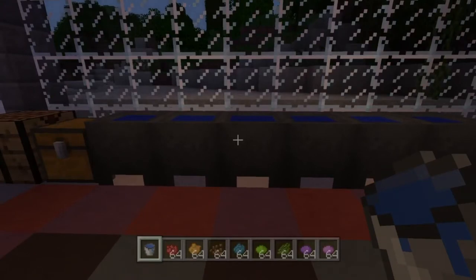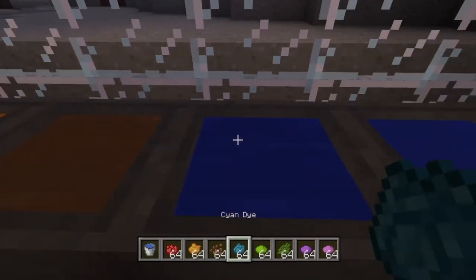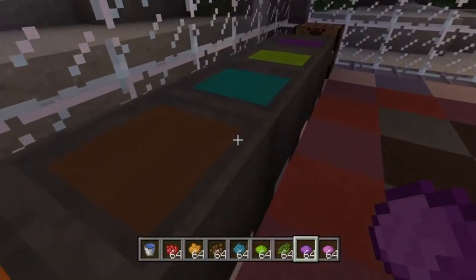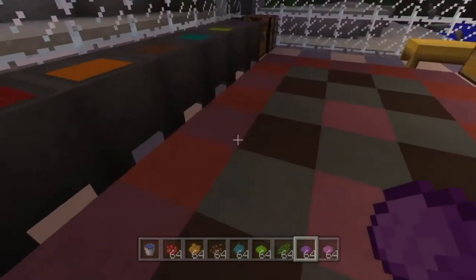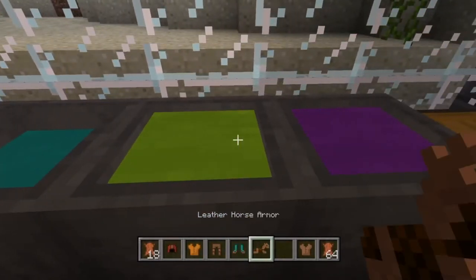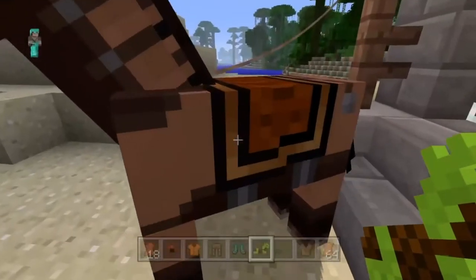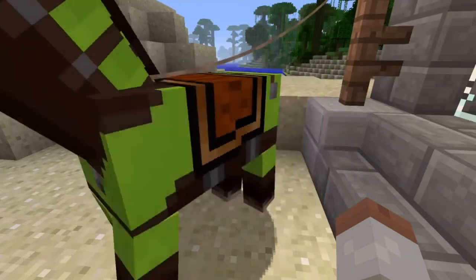Not only can we add potions to cauldrons, but we can also dye the water held within the cauldron. All you need to do is get whatever dyes you want and add them in. You can see we've dyed the cauldrons many different colours, which looks pretty cool. Then you can put your leather armour in the dyed cauldron, and you can also dye your horse armour as well — I'm going to put green horse armour on the horse.